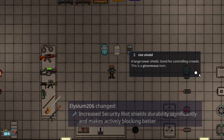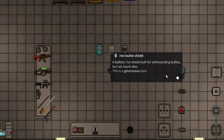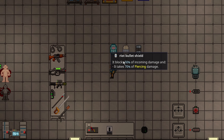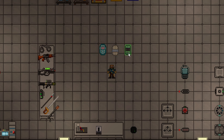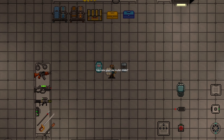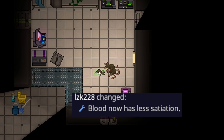Riot shields have been buffed — specifically riot laser shields, riot bullet shields, and riot shields. They are now more protective in their respective categories: riot shields are good for melee, bullet shields are good for bullets, and laser shields are good for heat. These shields all have significantly more health, and when actively deployed they gain even better stats. For example, the bullet shield has a flat damage reduction so you can take quite a lot of bullets with shields now.